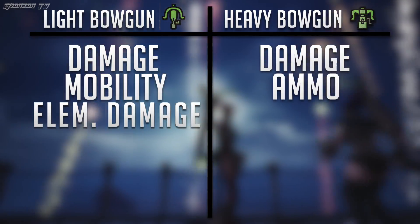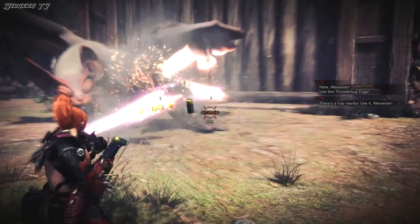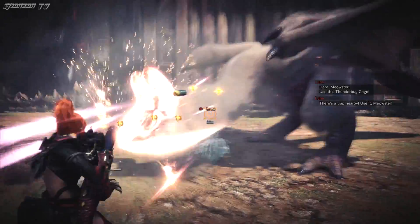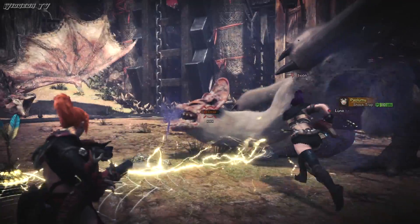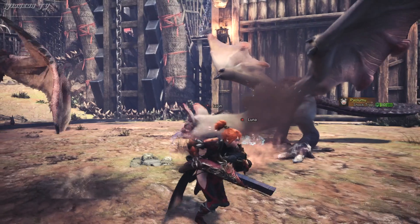Sticking with the positives about the light bow gun, let's talk about burst fire. Burst fire is an ability that can only be found on light bow guns — it lets you shoot ammo in burst fire mode. This can be really effective with normal ammo, but when you switch to spread ammo it becomes devastating. Because the three-round burst only takes up one shot in your magazine, it really helps you maximize the damage from your ammo. All around, burst fire is a great thing to have on a weapon.